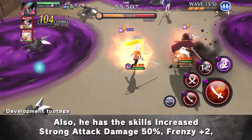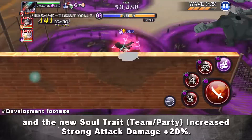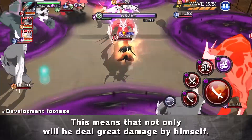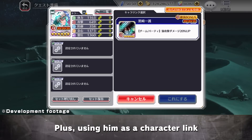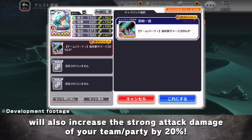Also, he has the skills Increase Strong Attack Damage 50%, Frenzy plus 2, and the new Soul Trait, Team Slash Party, Increase Strong Attack Damage plus 20%. This means that not only will he deal great damage by himself, but his team will also inflict greater damage when he is taken on quests. Plus, using him as a character link will also increase the strong attack damage of your team slash party by 20%.